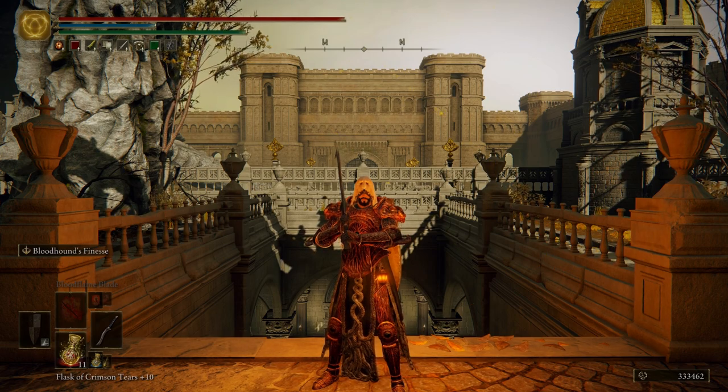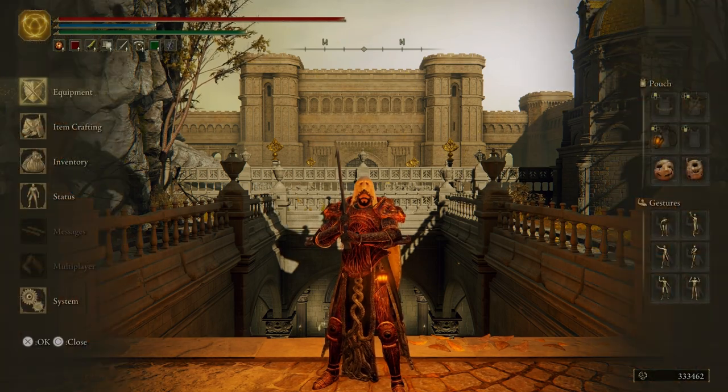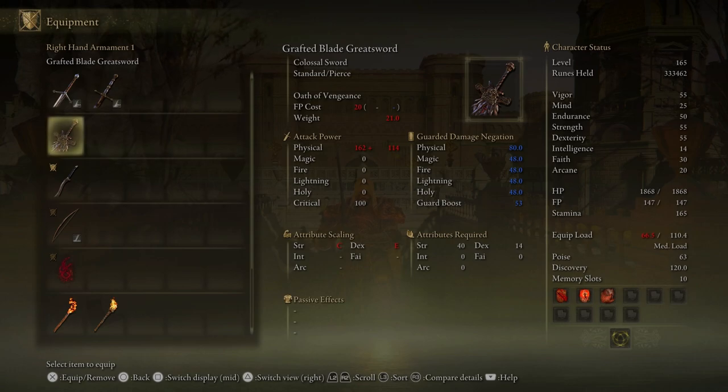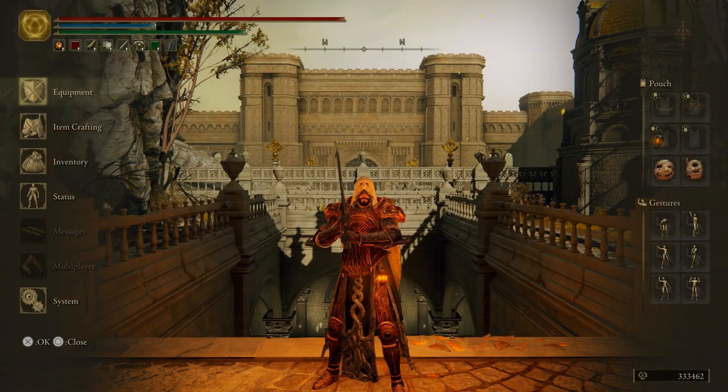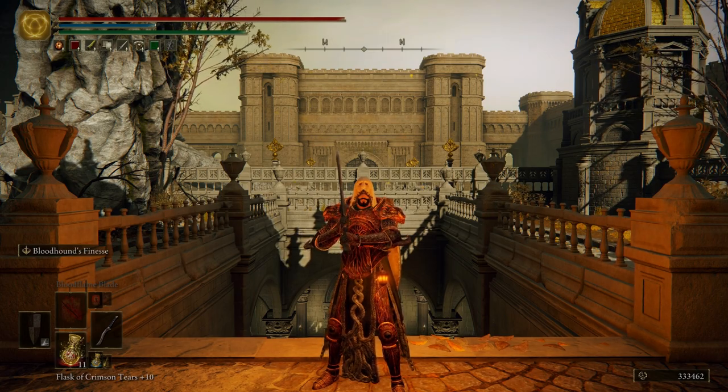But before we do, like always, let's talk about everything I did offscreen. And really I only did one thing, and that was I went ahead and pulled out the Grafted Blade Greatsword out of my inventory. We're going to need that a little later here in the video. With that all being said, let's go ahead and get started.